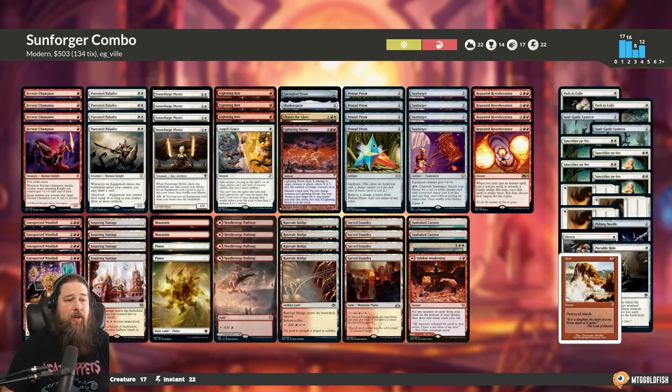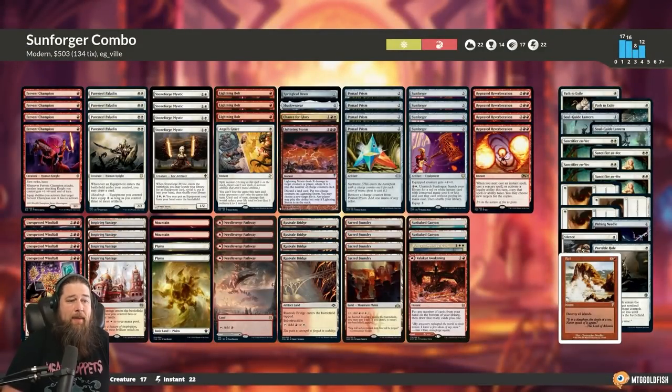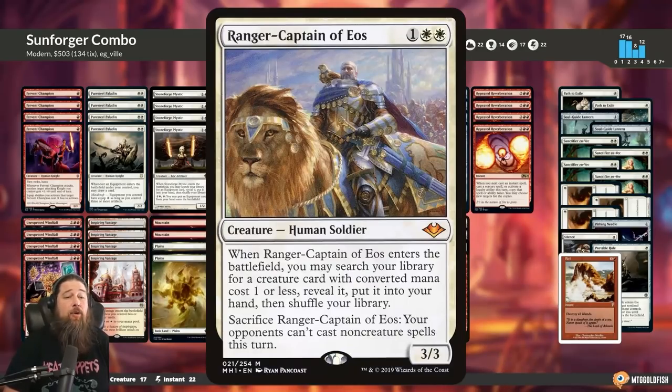What beats our combo is removal — if our opponent waits until we free equip Sunforger for the first time and kills Fervent Champion or Pure Steel, that fizzles our entire plan. Against control, having Silence out of the sideboard was essential. We could silence and our opponent couldn't cast removal or counters, and we'd kill them. I'm not sure about more main-deck Silences, but I am very interested in finding room for more copies of Ranger-Captain of Eos — it works like a Silence when you sack it and also tutors up Fervent Champion.